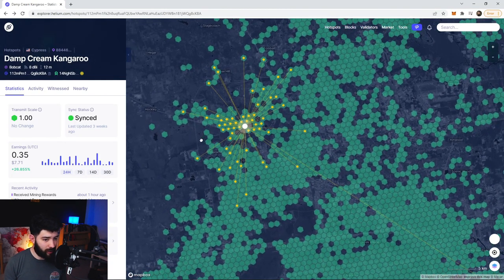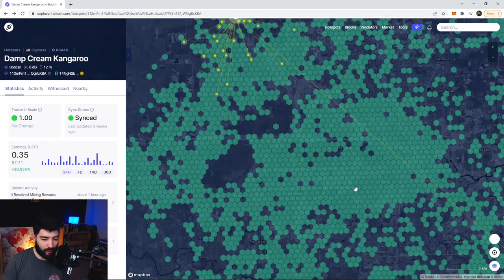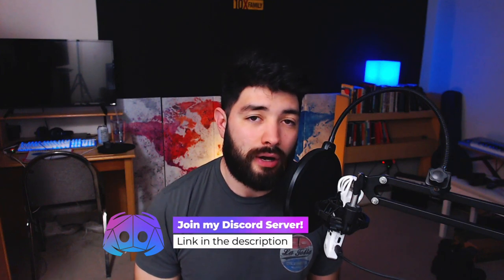Something I talk about in my other videos is that I purposely put my antennas in areas where there's development going on. All of this used to not be here — I was like the second antenna, and then after that all of these started popping up. That keeps my antennas earning pretty high. If you're smart about placement and don't try to start a helium mining business in a saturated area, you can keep your profits high. Let me know if you have any questions, and I'll put the link to our Discord down below — hope to see you guys there.